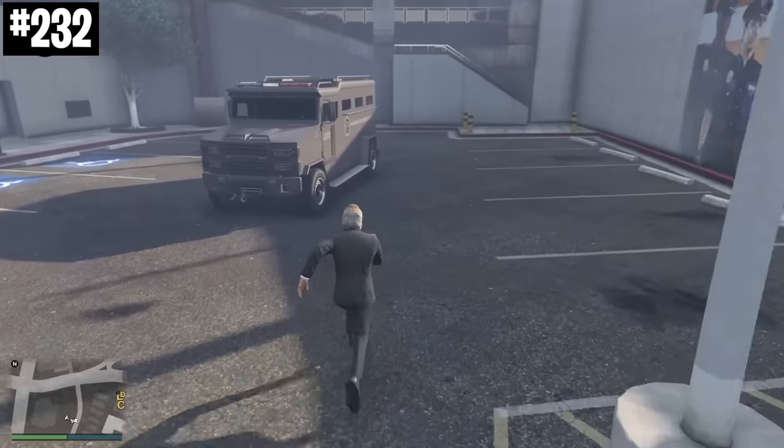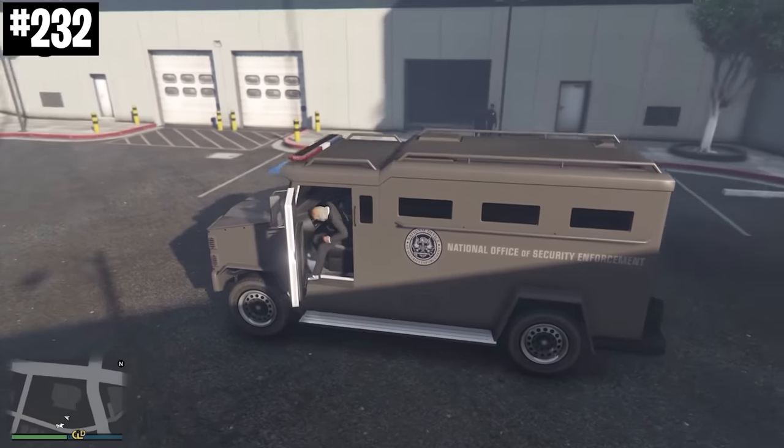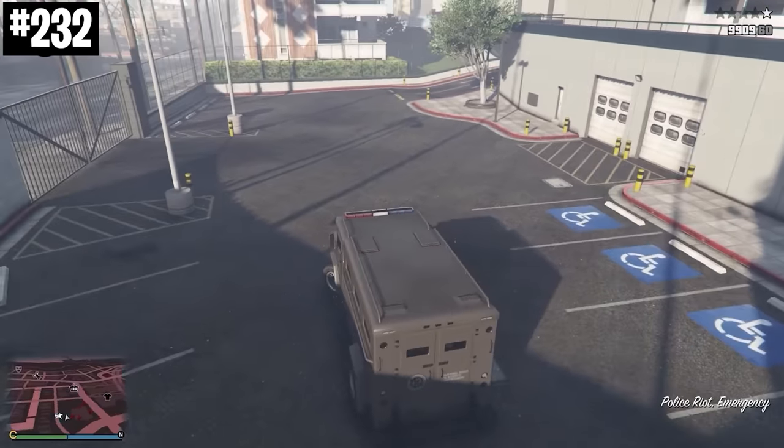If you jump into the police riot van, you actually get full armor. This can actually be pretty useful whenever you're fighting the cops.